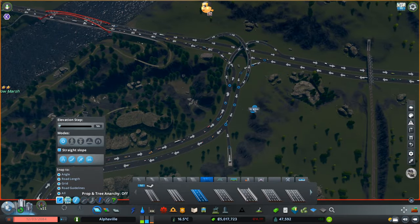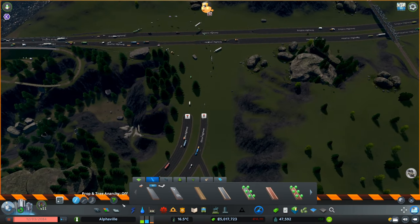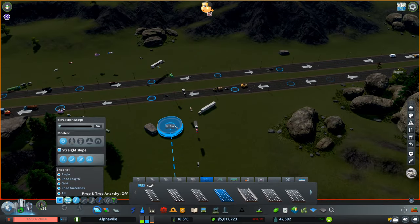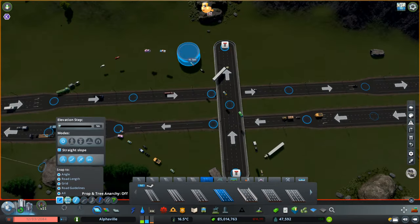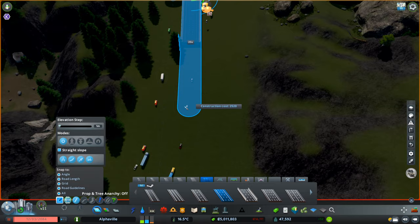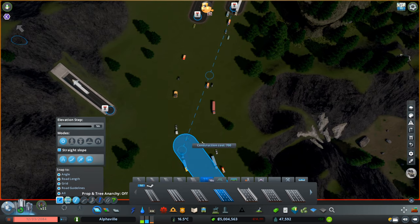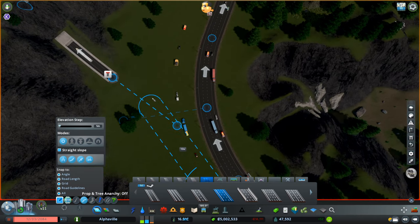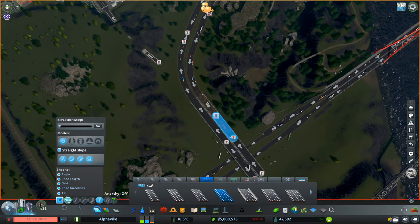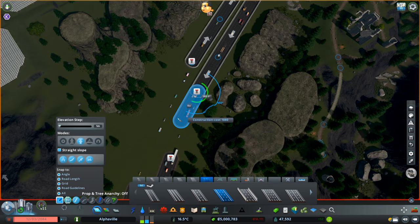There were a couple more small connectors I found when I pressed play. Everything was working properly. This is the final junction I did — I wanted to change it a bit, so instead of using the vanilla junction I removed it and made a pass-over that highway connecting both sides of the river, then redid the connections back to the city. At the end it looked a lot better than before.